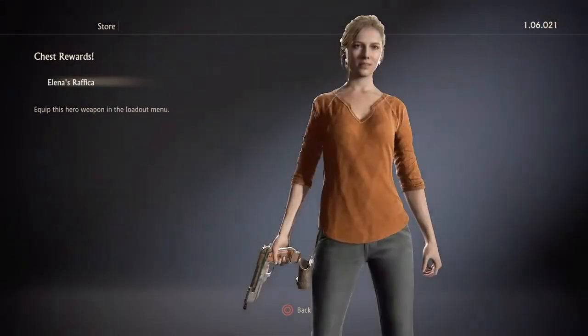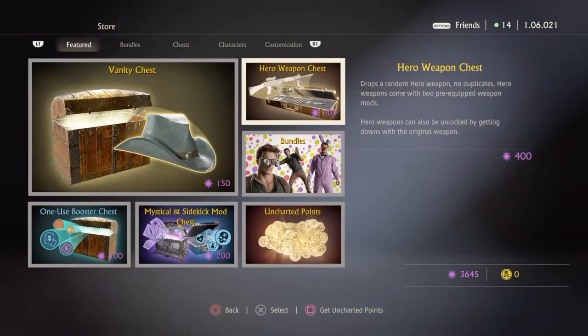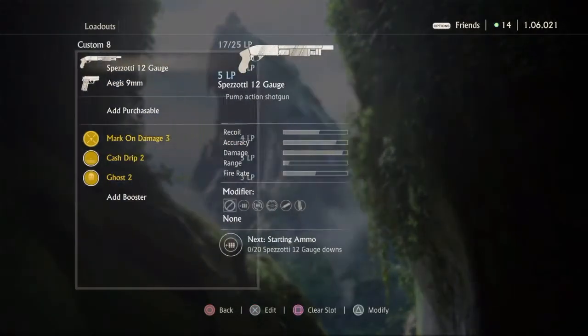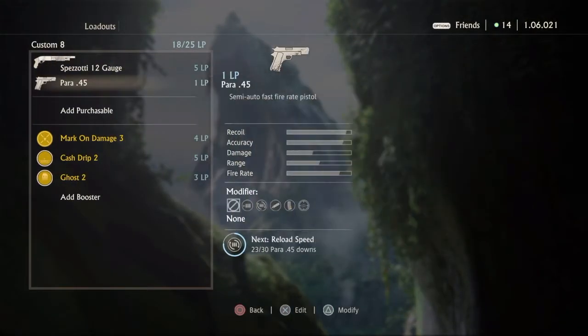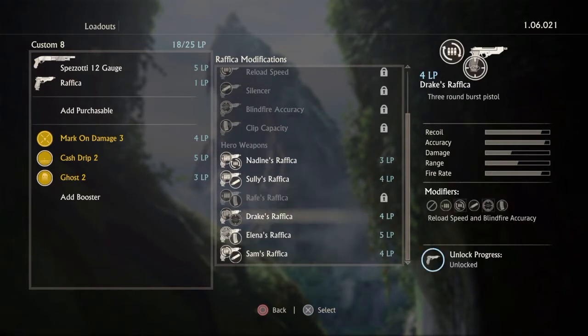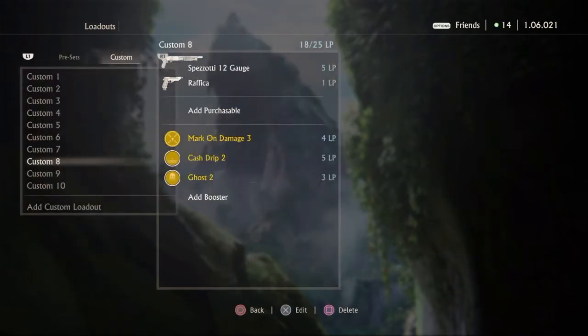We got a Ravica — that's nice. Let's see what that one gives me. It's Elena's, right there: blind fire accuracy and clip capacity. That's pretty nice. Look at this, we almost have the whole set unlocked!